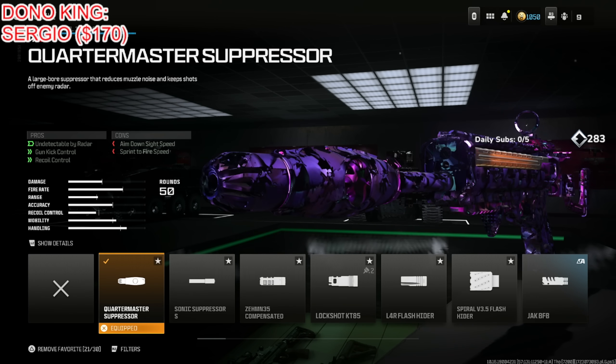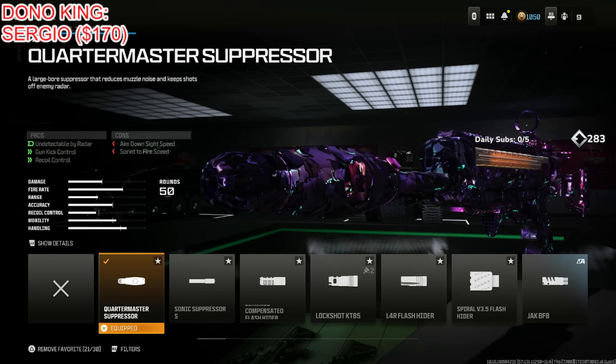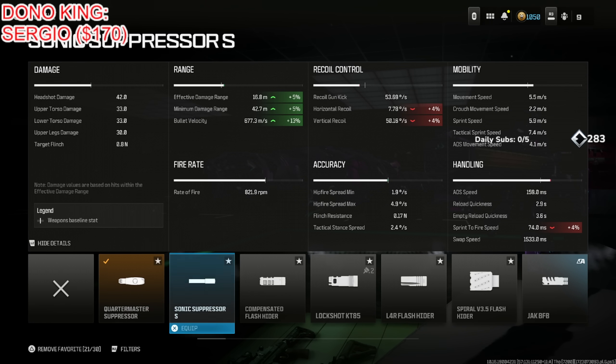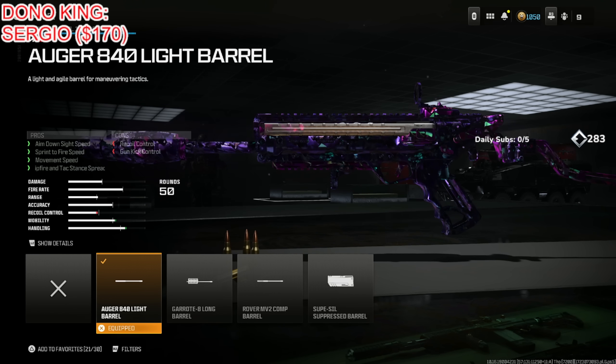Starting out with the Static HV — put on the Quartermaster Suppressor for being undetected by the radar, gun kick control, and recoil control, at the cost of aim down sight speed and sprint to fire speed. This is the best attachment, the best muzzle for the Static HV. There's literally no better attachment for any SMGs.